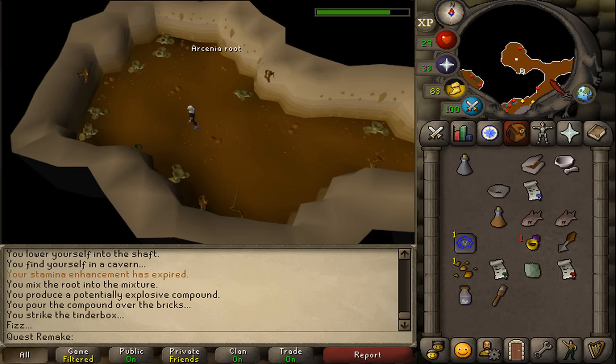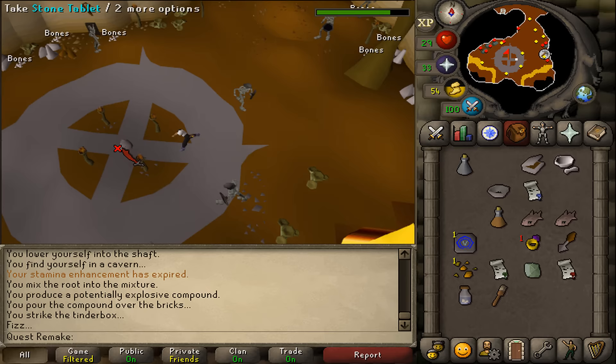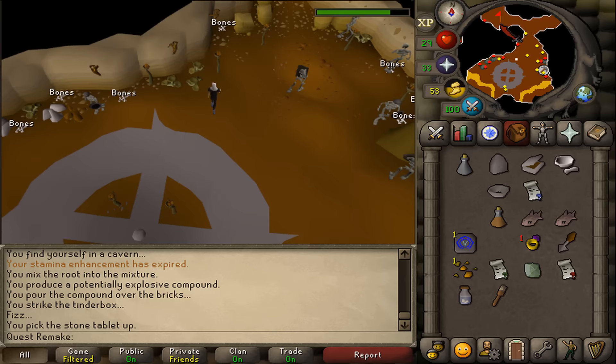Go a bit east and return to the bricks. Use the chemicals on the bricks, then use your tinderbox on it to light it. Click to continue and your character will automatically walk away. Once the bricks are gone, run south, pass some level 22 skeletons, and run to the center of the room. Take the stone tablet from the floor and return to the archaeologist expert to complete the quest.